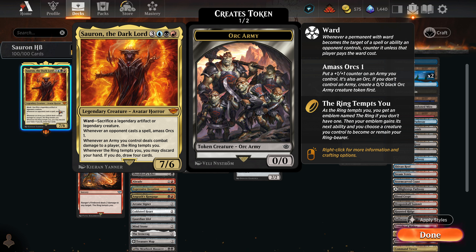The ward on this is insane. Sacrifice a legendary artifact or legendary creature. Essentially, the opponent can't target this card unless they sac a legendary artifact — which exist, but there aren't that many of them — or a legendary creature, which they probably will have because of their commander. So this card essentially reads: you can't interact with this card unless you sac your commander.